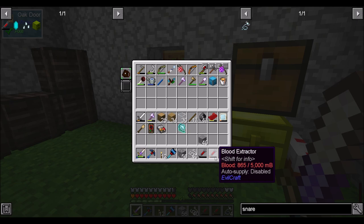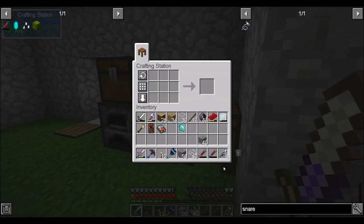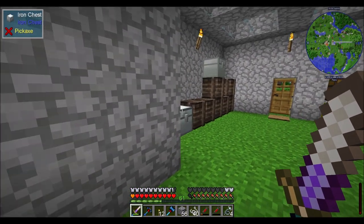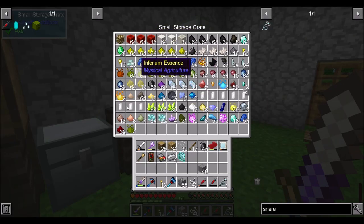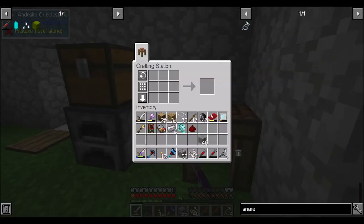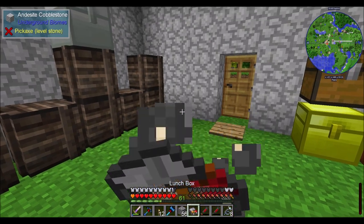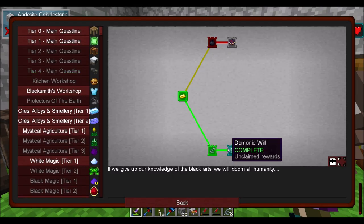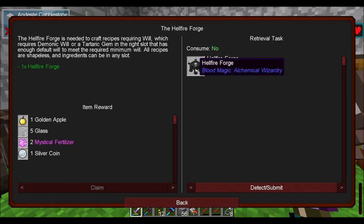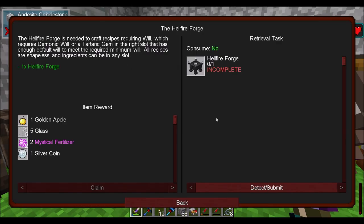Also, having the Blood Extractor in my inventory here filled up with blood when I killed that skeleton — so that's neat, super cool. So we do get to kind of do this in tandem, a little combination of things. Let's get another snare and some food. So quest-wise, I did that. I got this, and you're giving me another will, and now you want me to make a Hellfire Forge? That doesn't look too bad.